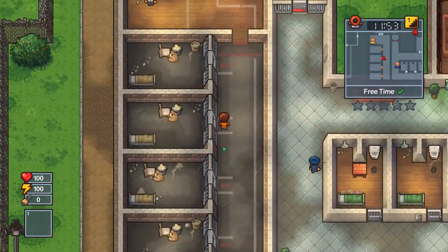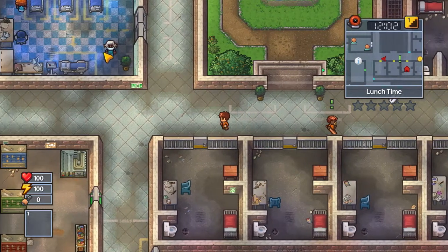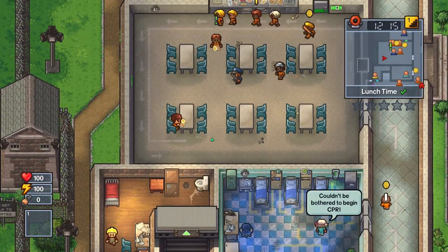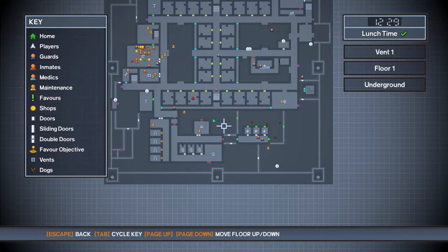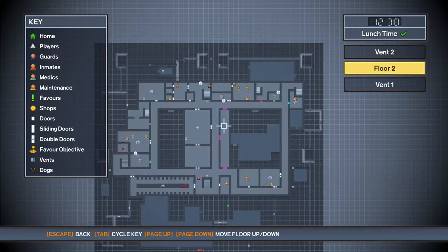Oh, this is the place where I get sent to solitary. What time is it now? Okay, looks like I'm the first here. Let me just see other places we haven't been yet - warden's office, guard room. I think we've been just about everywhere. Oh, page up or down moves floor - this is floor 2. The gym is here. Let's go up and take a look at the jobs board because I do want a job.